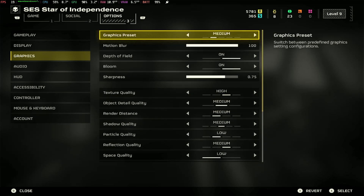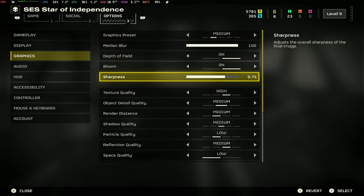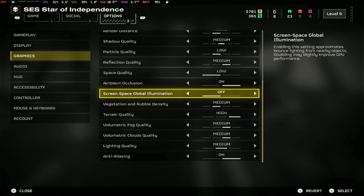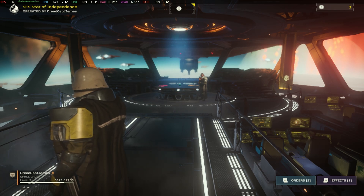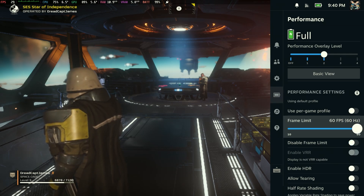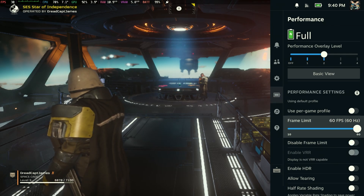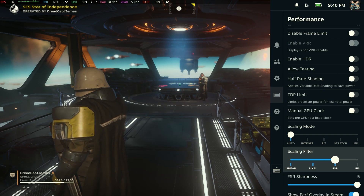Also, you're going to want to make sure that the sharpness is set to 0.75. It's the default, and I don't think it should change itself on its own, but on the off chance it does, make sure that's where it's sitting. Make sure you apply your settings, and then back out of the menu. Once out, hit the three dot button on the Steam Deck — we're looking at performance now. Set the frame rate here to 30 FPS as well, and set scaling filter to FSR and FSR sharpness to 5.